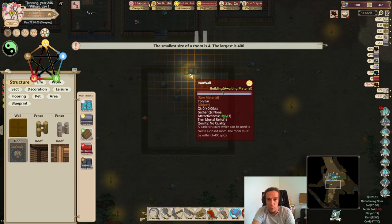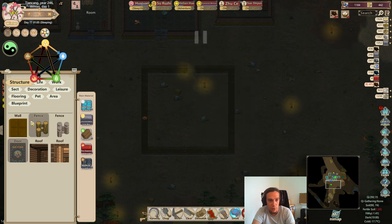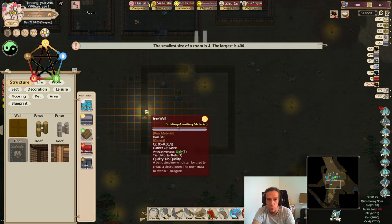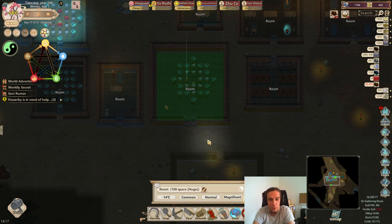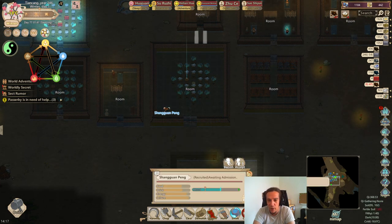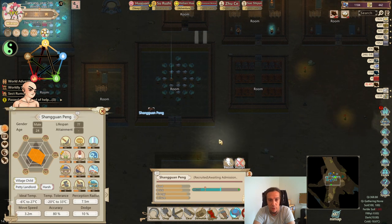The next thing we want to do is — wait a second, are these iron doors? Yes. We want to do not only one door for this room, but doors at every side. Because that's what feng shui really hates — too many doors. Shangguan Peng awaiting admission. Yeah, come on in somehow.